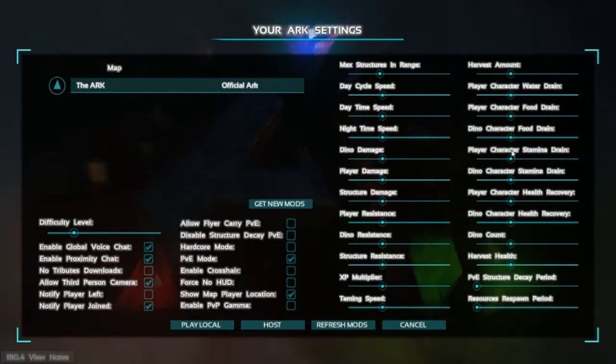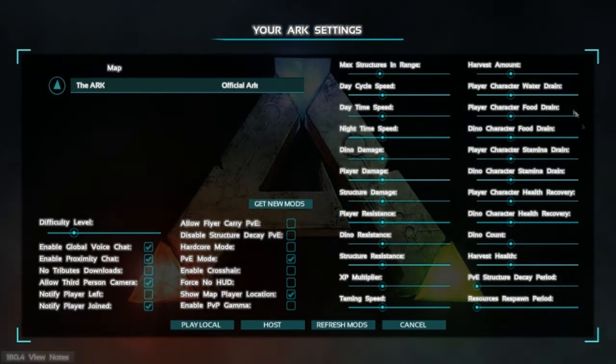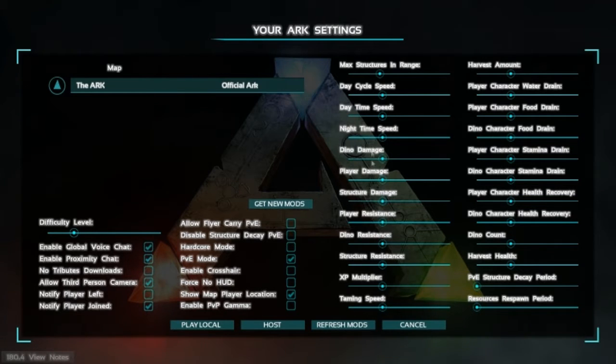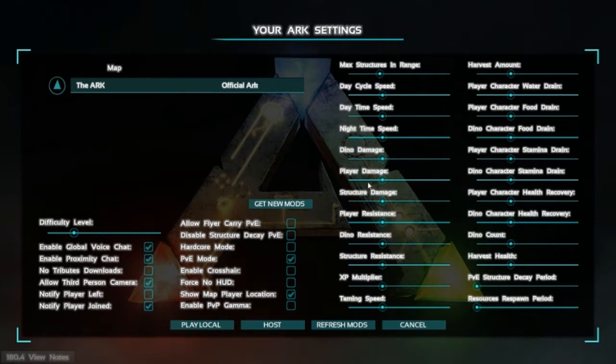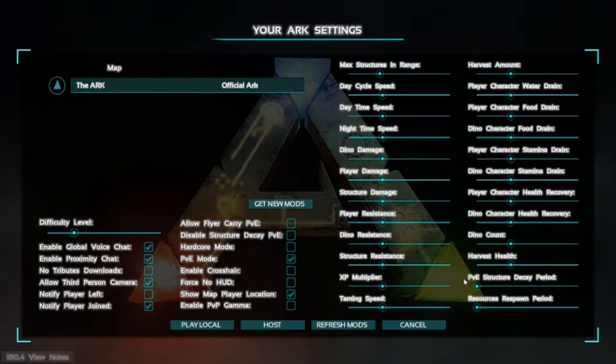But I guess this is available not only for single player, but also if you're hosting a server — all of these settings right here were not available. So you can customize your max structure range, the day-night spike, day-night cycle speed, time speed, your damage that you're taking, dinosaur damage, structure damage — it just goes into incredible detail.